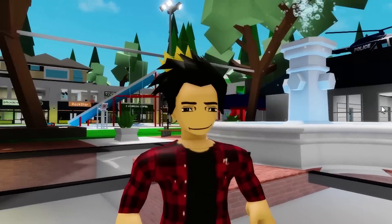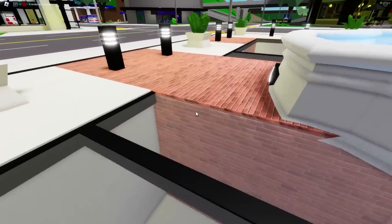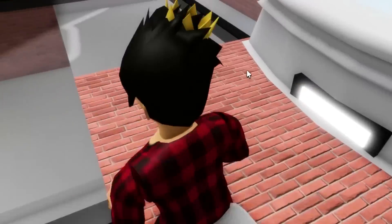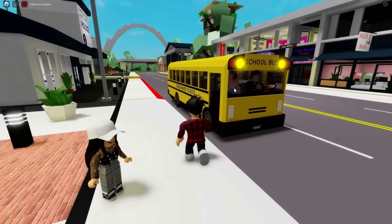Just logged on to show you guys everything there is to see in this update. Right here at Spawn, they already added a new floor texture — this brick-looking one. It's actually looking pretty good. A school bus is just standing right here. Well, let's go to school then.